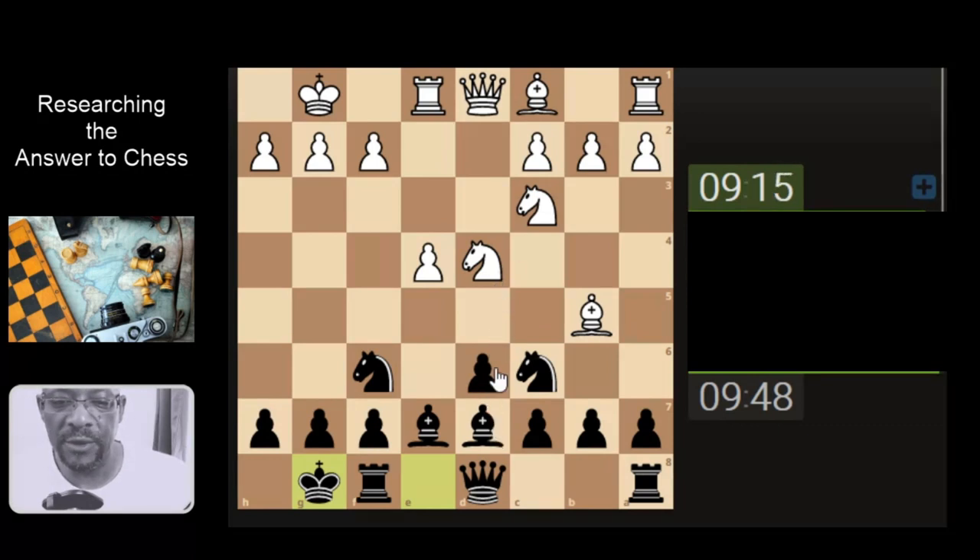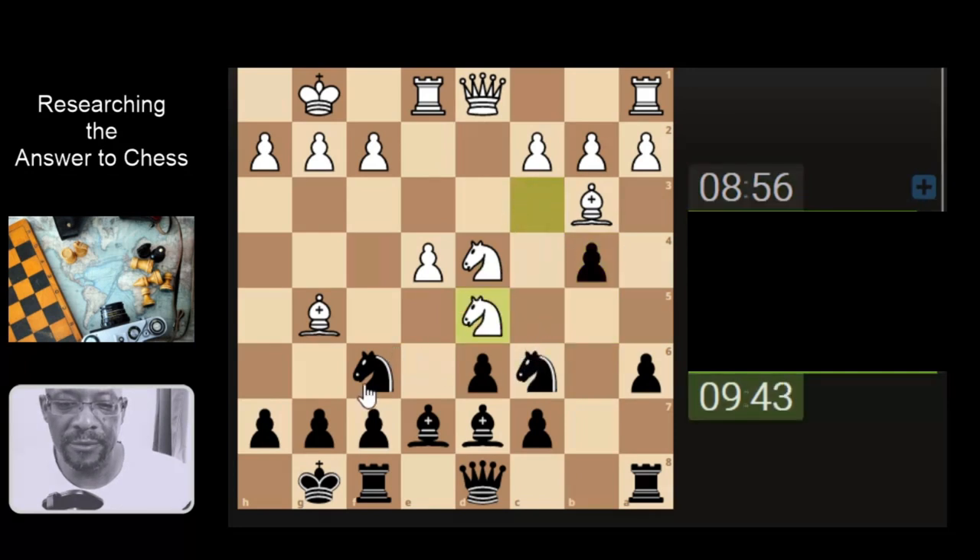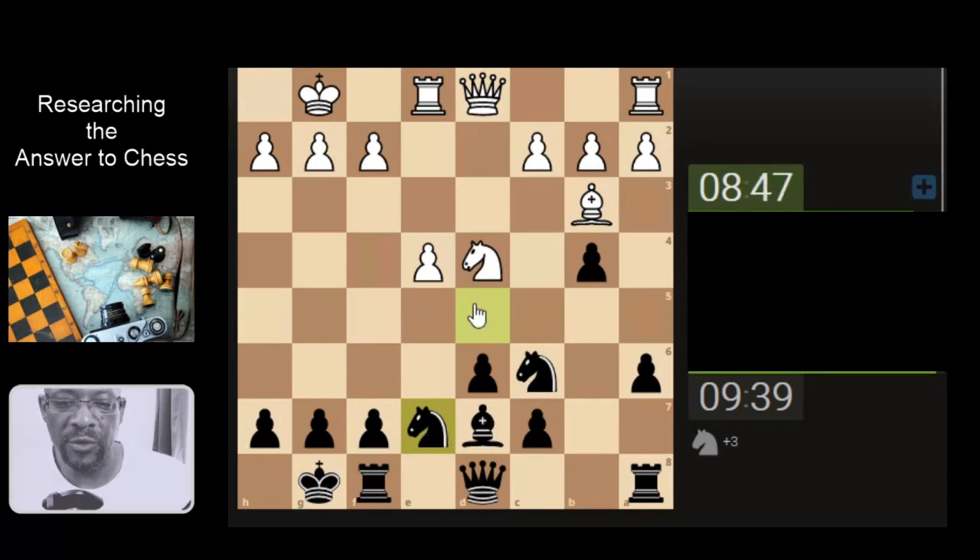It looks like this player just wants to keep the tension — hopefully that will work in our favor. Smaller pieces tuck in a higher piece, let's make a decision. Smaller pieces tuck in a higher piece, again and again. Let's take. Let's take. So we're now a minor piece up — just move all the things.